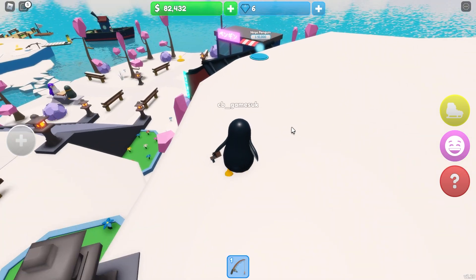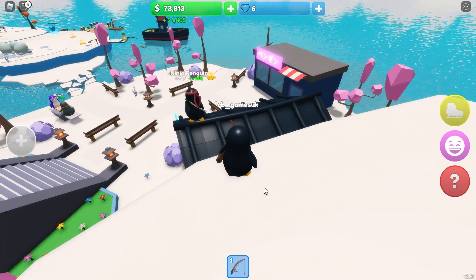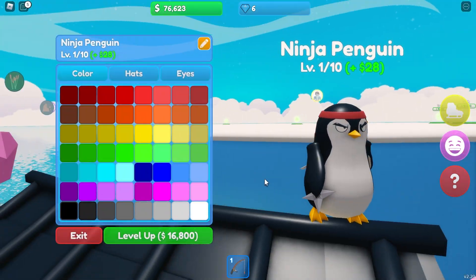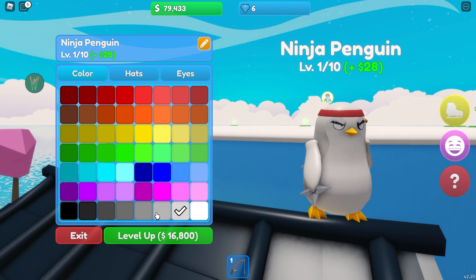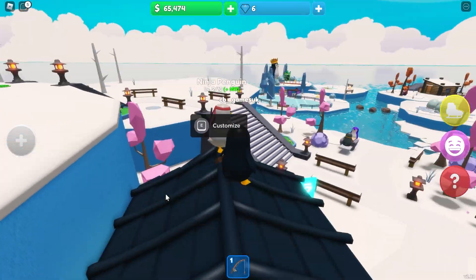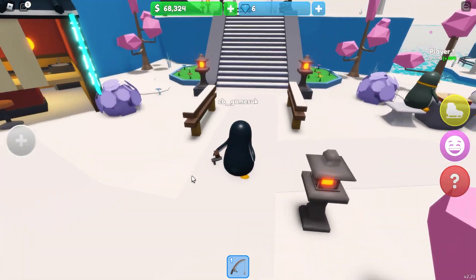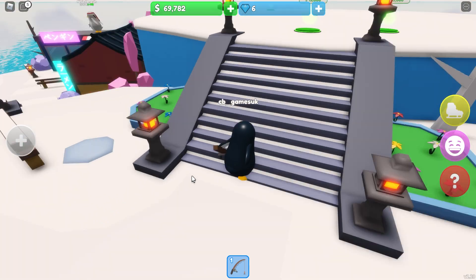Up here I can buy a ninja penguin! Hello ninja penguin - I can walk on the roof, that's so cool! Let me customize my ninja penguin - you look good in grey, yes I think you look really good in grey. Level you up once. Very cool, keeping an eye out on things is ninja penguin, making sure everyone's safe. No one's going to invade my island while ninja penguin's there!